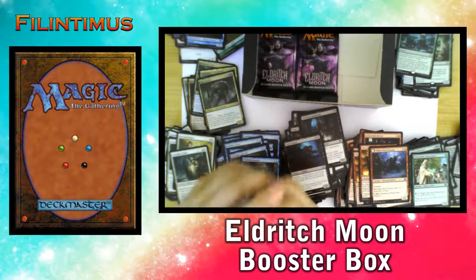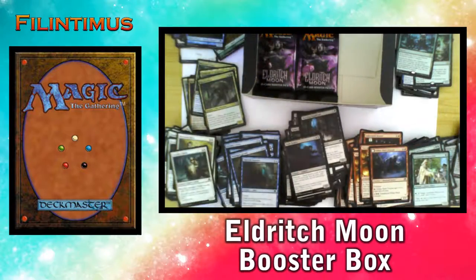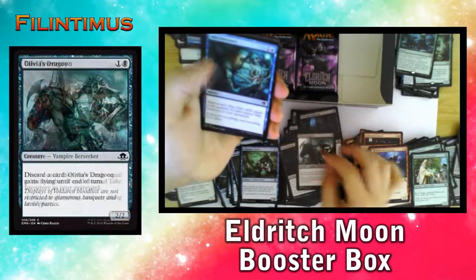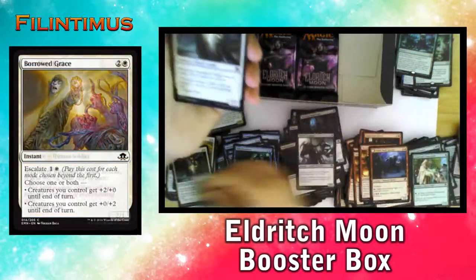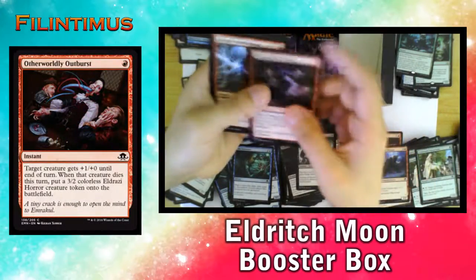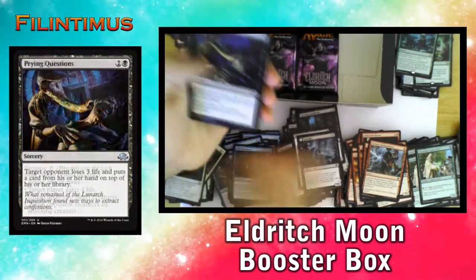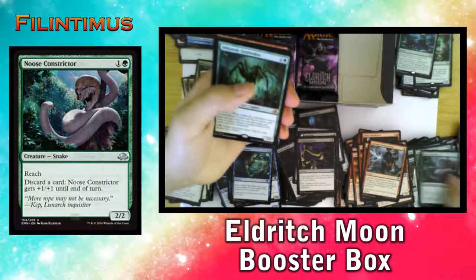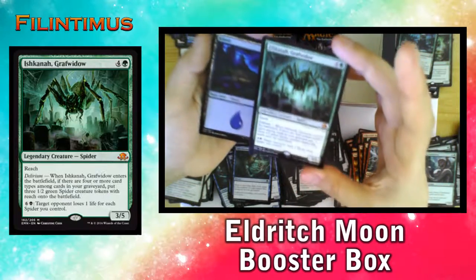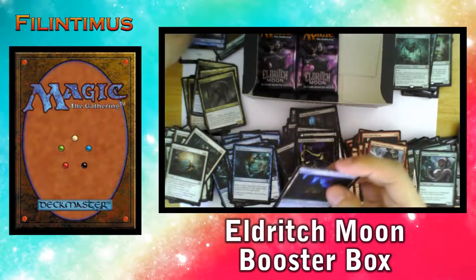Last three boosters. Maybe we'll get a Liliana — maybe, or maybe not. We have a Laboratory Brute, Fueled Creeper, Olivia's Dragoon, Take Inventory, Barrowed Grace, Steadfast Cathar, Crossroads Consecrator, Otherworldly Outburst, Galvanic Bombardment, Graf Rats, Blessed Alliance, Prying Questions, a Noose Constructor, and an Ishkana Grafwidow! We have another Mythic — it's not a Liliana, but it's still good. A Legendary Spider for our Tribal Spider deck.